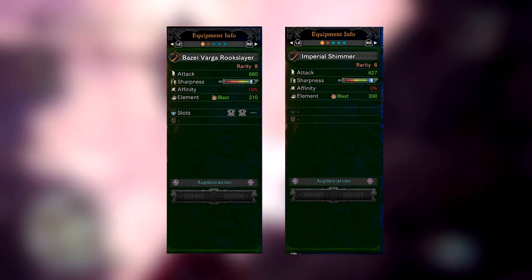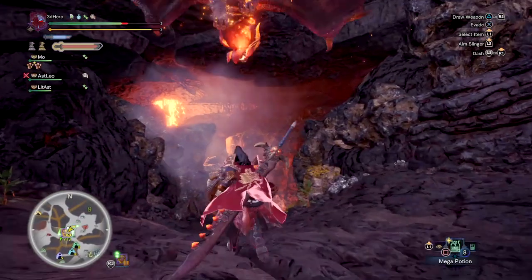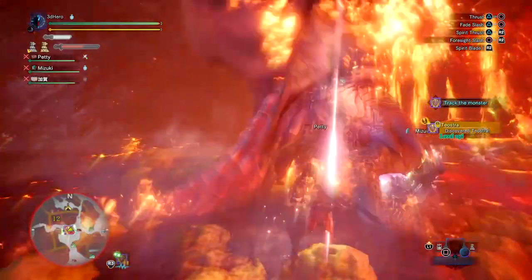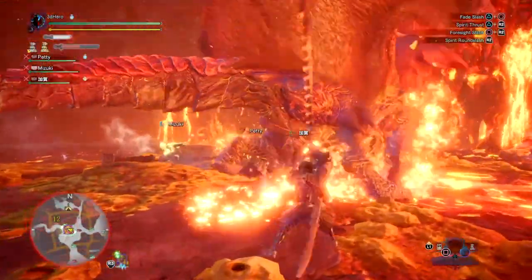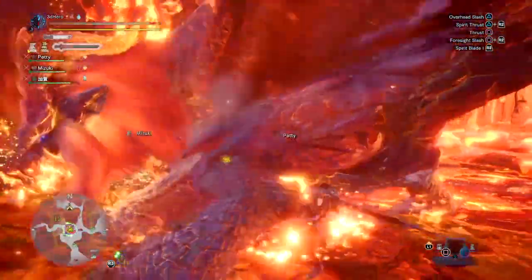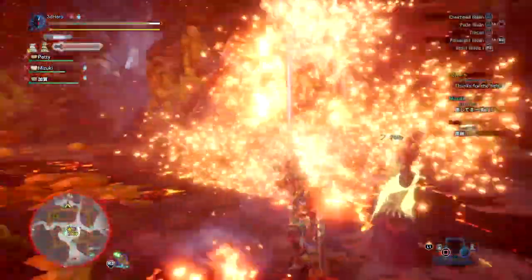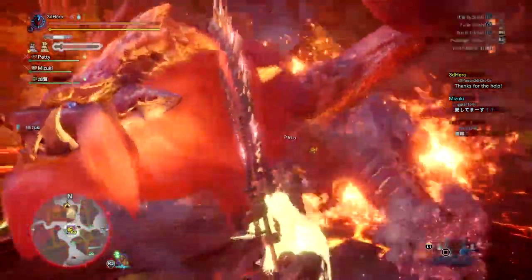Much like the Lunar Longsword and Basal Longsword, the Teosha also comes with white sharpness out of the box and one augmentation slot, but is probably the closest in terms of sharing near-identical stats to the Basal Raga Rookslayer without the minus affinity. These are alternative weapons you can use if you don't want to use the Basal Raga Rookslayer, as they all offer unique stats and flexibility for build crafting — you just have to think first about what you want to get out of the weapon.